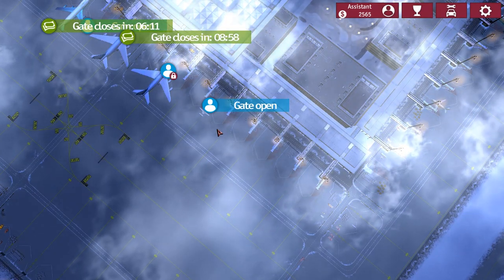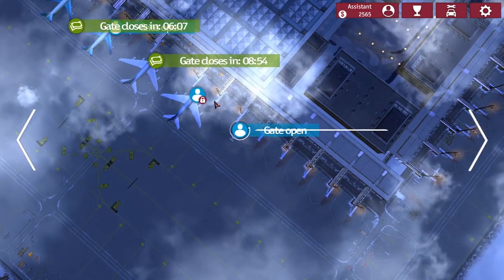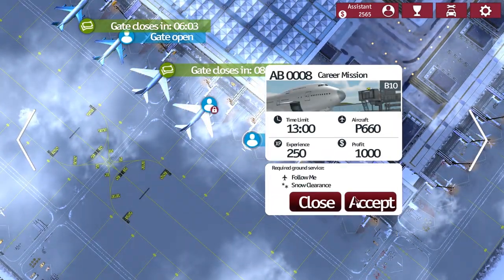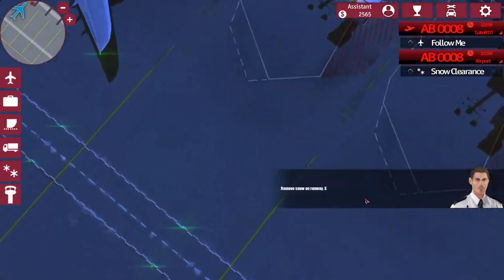Airport Simulator 2015, the riveting sequel to 2014. Let's go ahead and complete another career mission. This time we've unlocked the Follow Me Taxi, which is going to be pretty interesting — something new to the game, so let's go check that out.